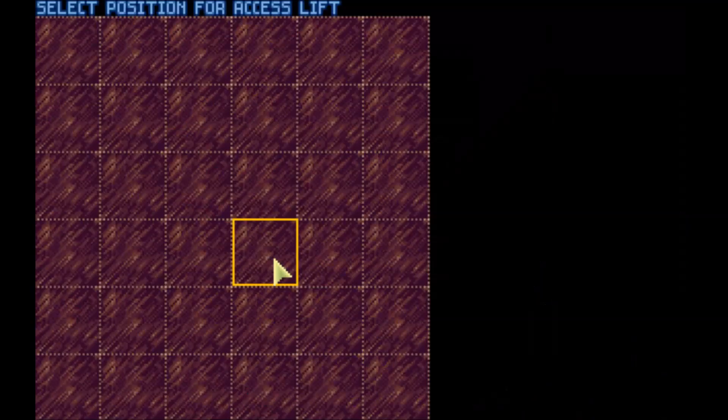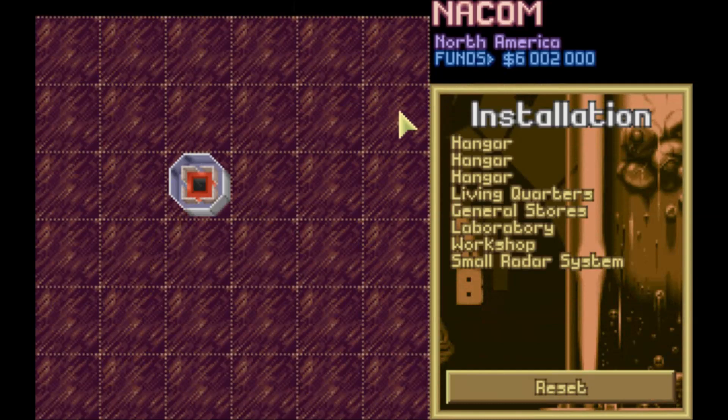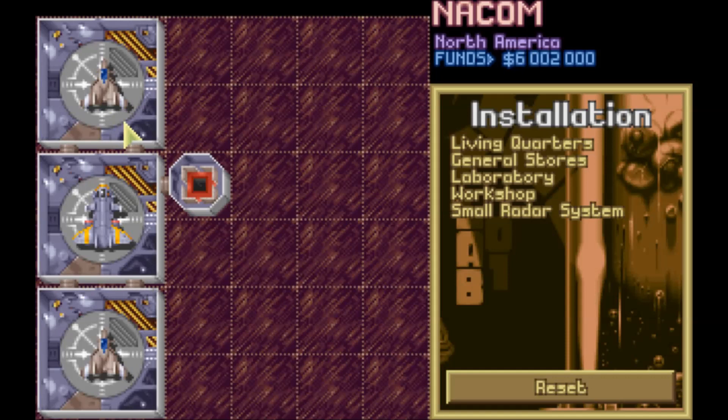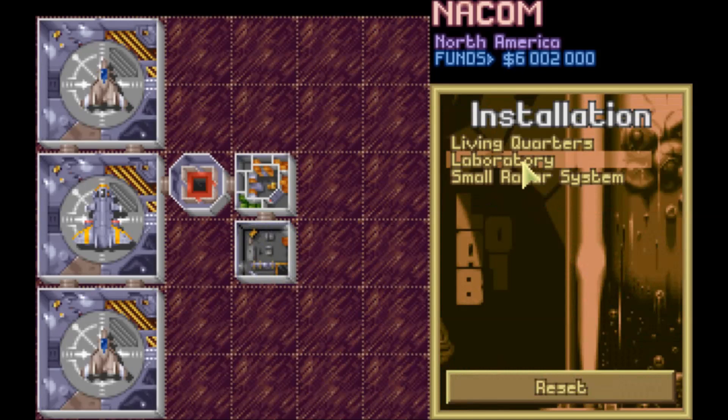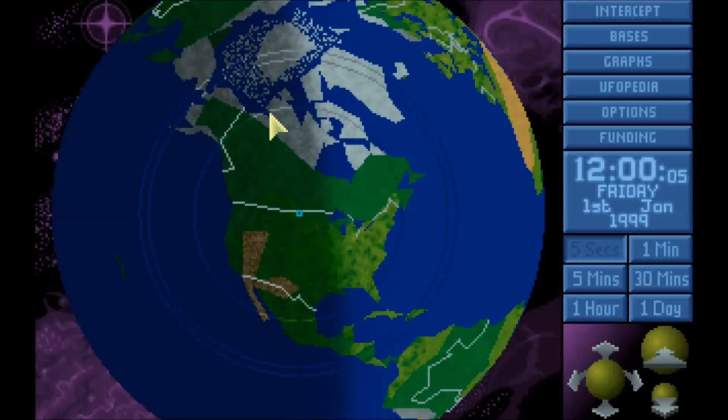Now for the nice new feature — you can set up your own base layout. We always focus on keeping it to one point of entry. We'll have all the hangers on the left side and the rest of the base on the right side. We'll drop a hanger here, a hanger here, and one there. With open space in between, if aliens attack your base the only place they can enter is through a single chokepoint — nothing like the bottleneck technique. Then we'll put general stores, a workshop, the laboratory, living quarters, and a small radar.